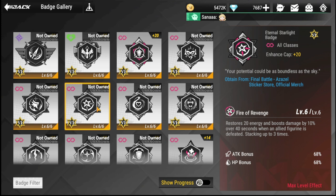The Starlight Badge is applicable for all classes. It restores 20 energy and boosts damage by 10 over 40 seconds when an allied figure is defeated, stacking up to three times. This is a good overall badge, and I think it works especially well for your helpers since it restores energy.